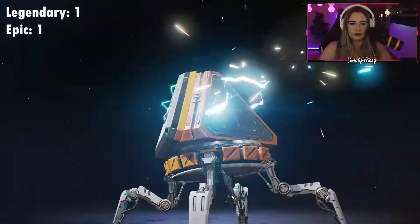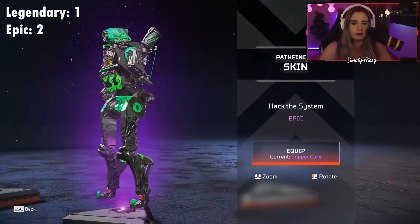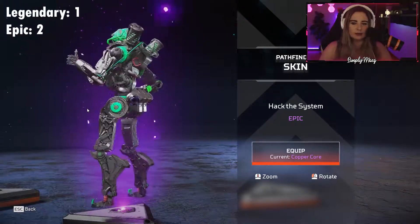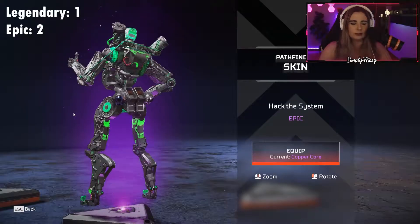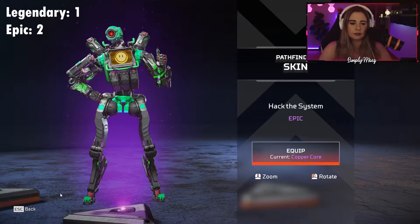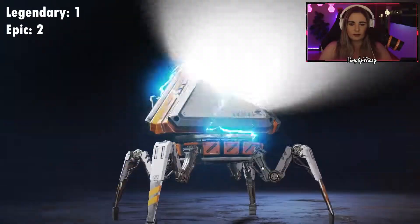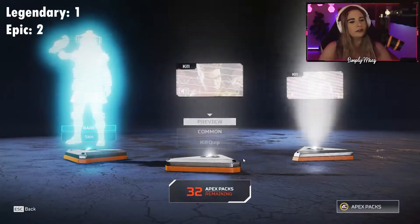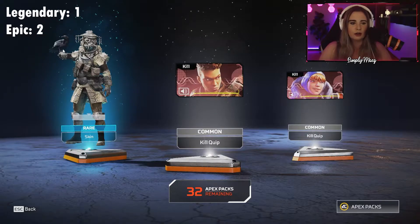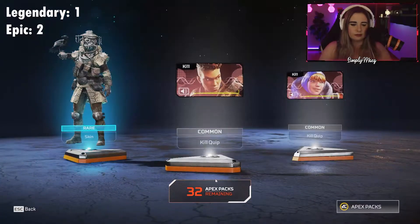Another epic! That's kind of a clean Pathfinder skin — I don't hate it. I like Copper Core quite a bit just because of the copper color, but I would rock this. Keep going. Nothing on that one. Bloodhound skin, so I'm never mad. Snake skin actually doesn't look too bad on Bloodhound.